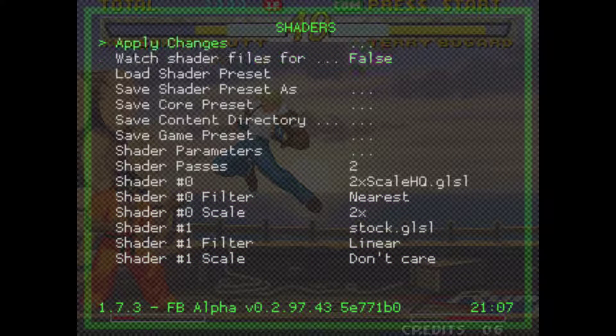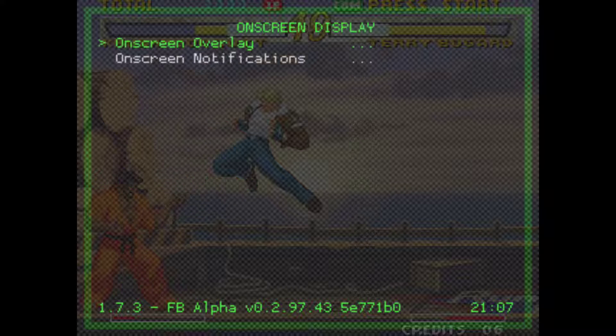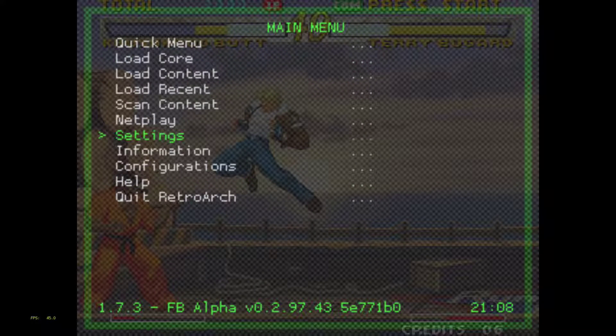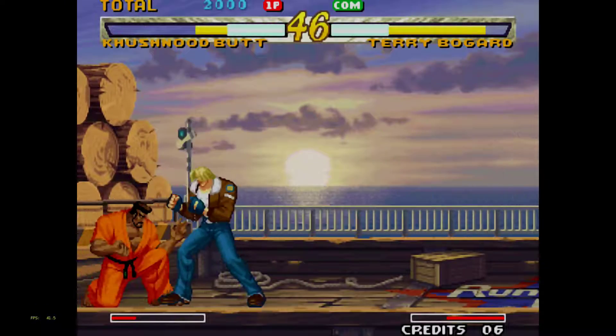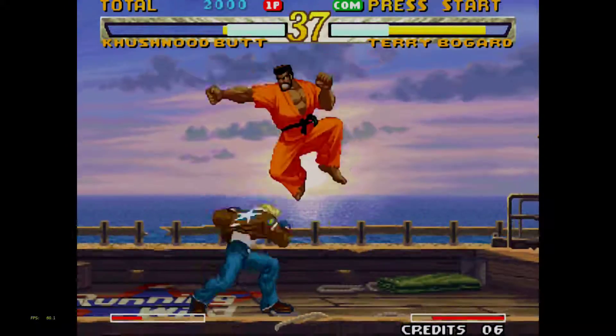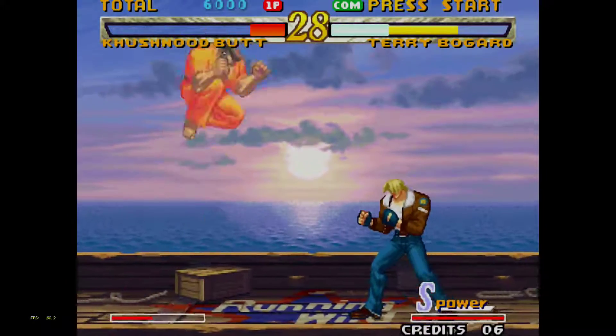As you can see it says 'shader passes' — it's using two shader passes, so it's a little more demanding on your Pi. If you're outputting at 1080p, using something like this plus a fancy bezel, you could see a slight performance hit. The best way to check for dropped frames is to enable FPS: go to Main Menu → Settings → On Screen Display → On Screen Notifications → Enable On Screen Notifications → Display Frame Rate. You can turn off the display count, and the frame rate shows at the bottom left. Right now it's evening out to 60 — that's fine.